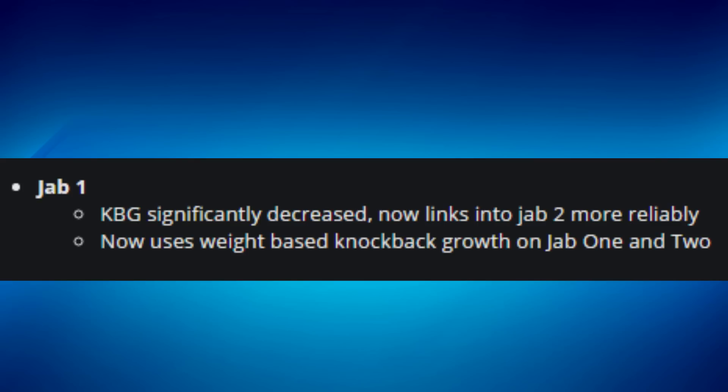For Lucario, jab one's transition now uses KBG — knockback growth — which is significantly decreased, meaning it links into jab two more reliably. Basically, when you jab people with Lucario they used to escape the move, but now they're directly linked into the combo, making jab a much more reliable and better move.